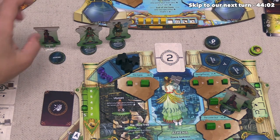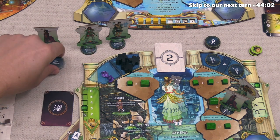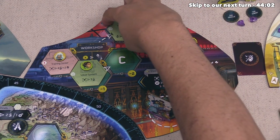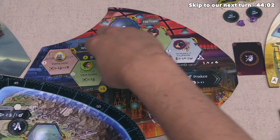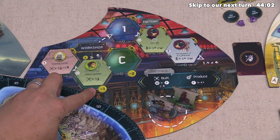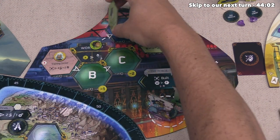Athena sends their prophet to the Forge, costing one Aegeus. When they arrive, that pushes everything in the Factory over once. Then they build the Value System, costing three believers minus one — or just two believers — and they flip it over onto the Factory.